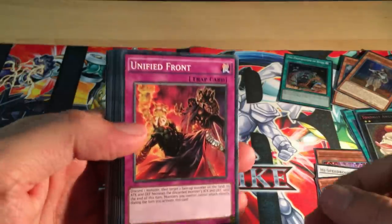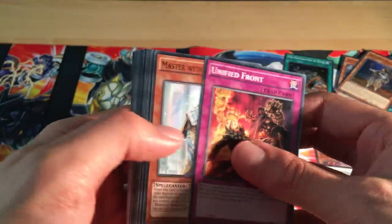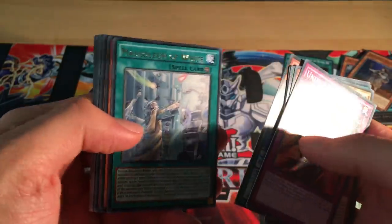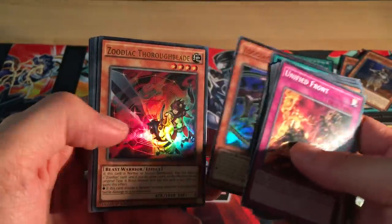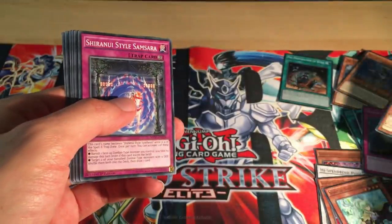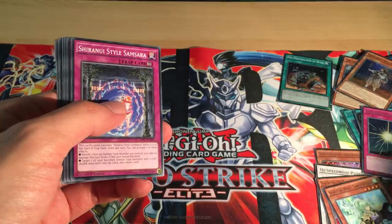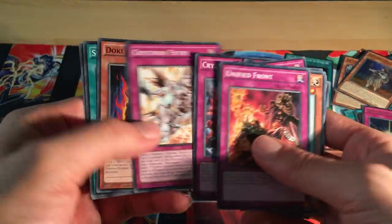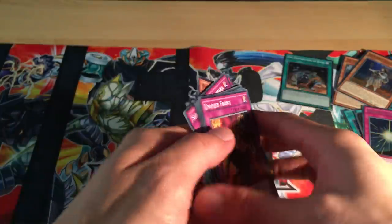Foolish Burial Goods. Last pack of these double tin openings: Mausoleum of White, Zodiac Whiptail, Zodiac Furroblade, and a Drowning Mirror Force — that's all right. No Dark Magical Circle in this, and unfortunately no Blue Eyes Twin Burst Dragon, but never mind.